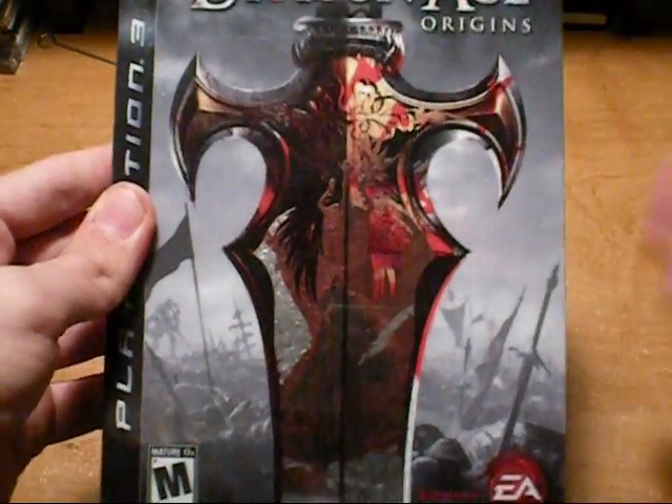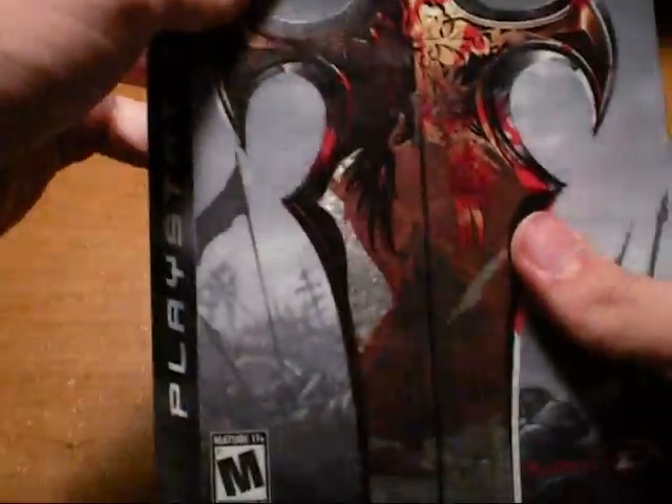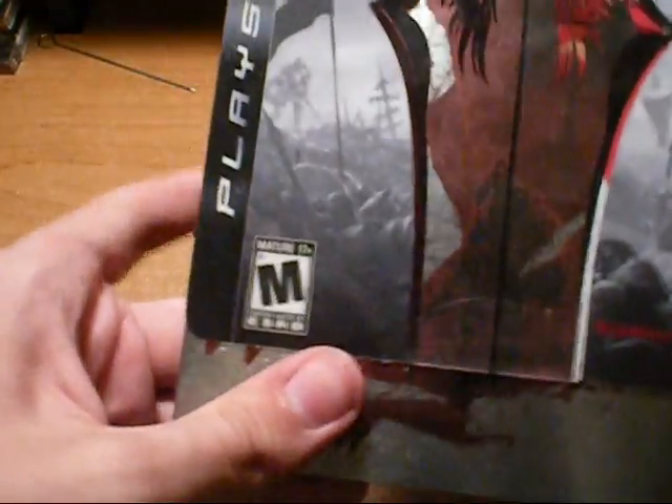On the front you'll have the Dragon Age Origins title. On the back you'll have some information about the game and stuff like that. Now once you take off the slipcover, you'll get this tin case.